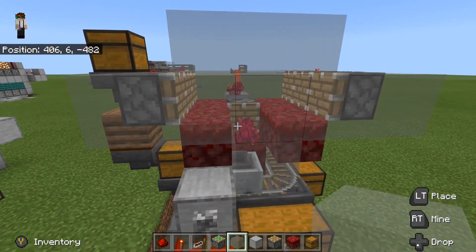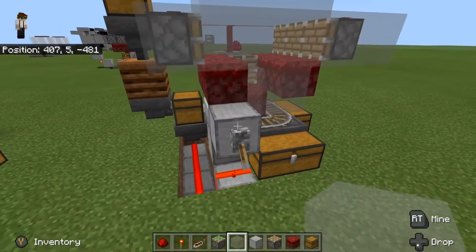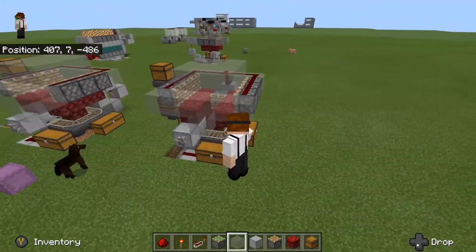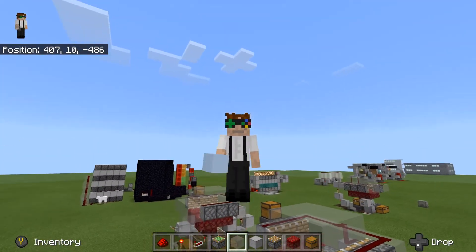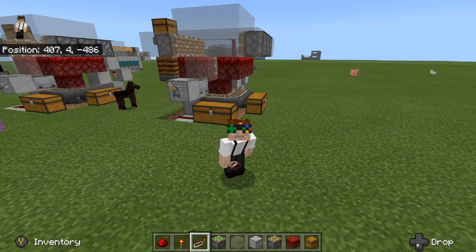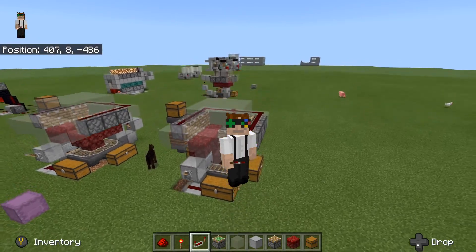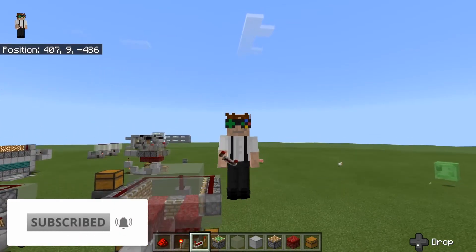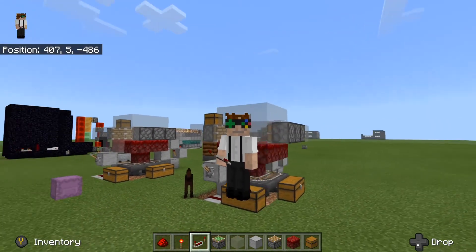This is your farm pretty much done. If we flip this lever you'll see we are getting all our drops and they're all being collected into these two chests — 100% working. That's all you need to do to make a crimson nylium roots and fungus farm. This could also be a warped root and fungus farm — whatever you choose, just change out these blocks for warped nylium. If you enjoyed it please leave a like, leave a comment, and if you're not subscribed go ahead and hit that subscribe button. Thank you so much for watching — I'll see you guys in the next 1.16 tutorial.